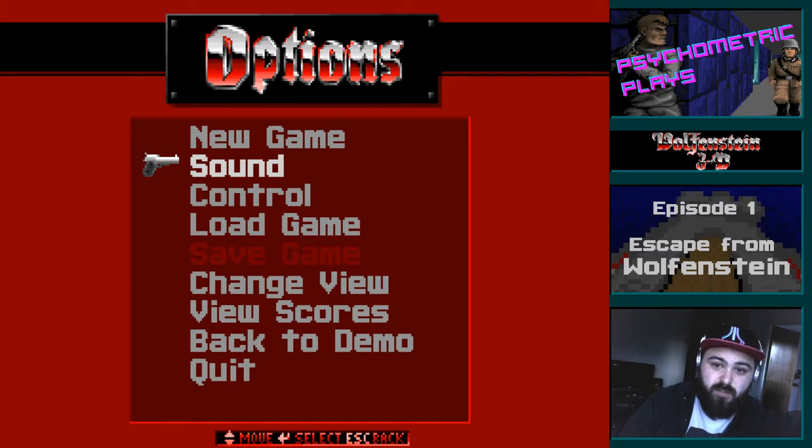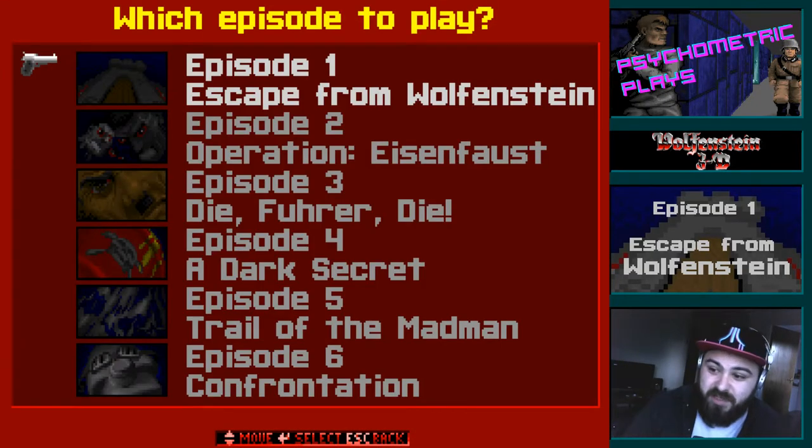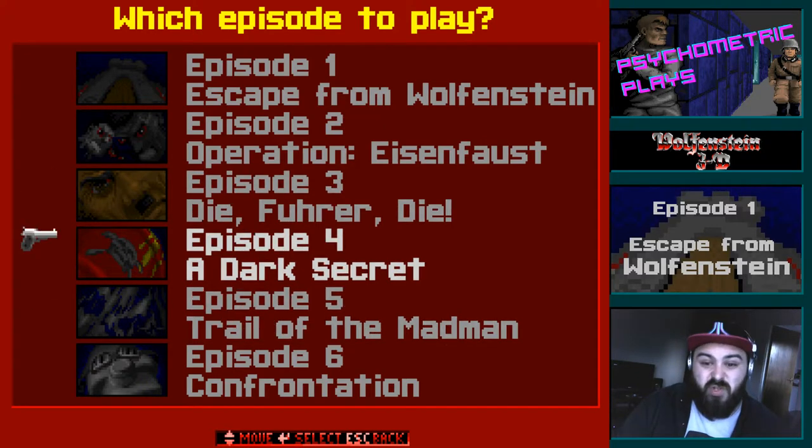The story's simple enough. We play as BJ Blazkowicz, an American spy captured by the Nazis in World War II, held in the dungeons of Castle Wolfenstein, where he must escape and begin a quest to defeat Hitler and save the world. The game was originally released as a Shareware title with one episode — Escape from Wolfenstein — and two additional episodes in the registered version.